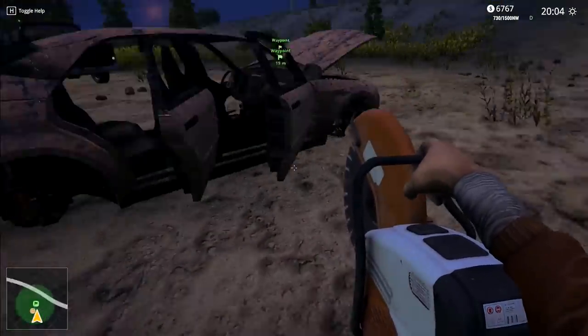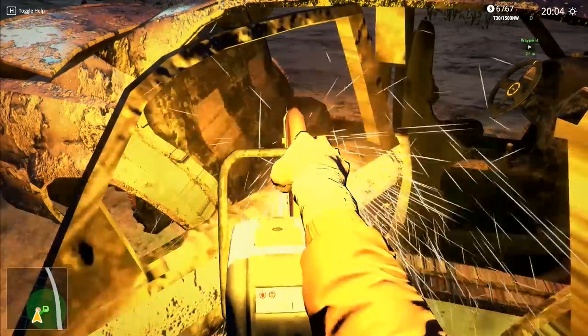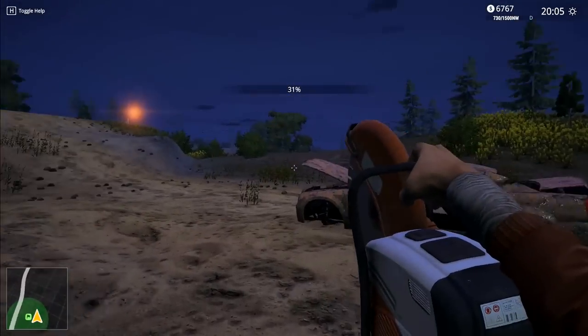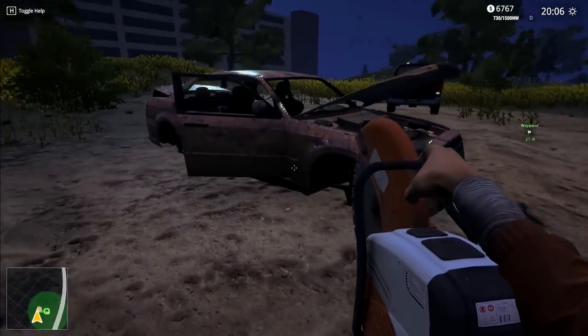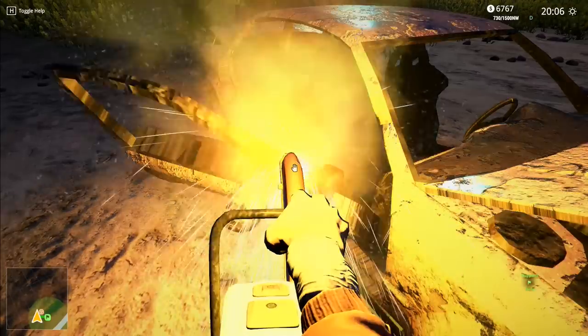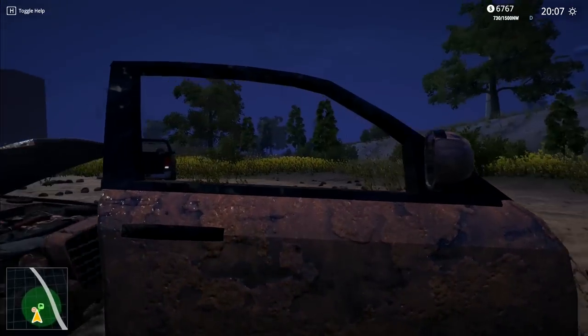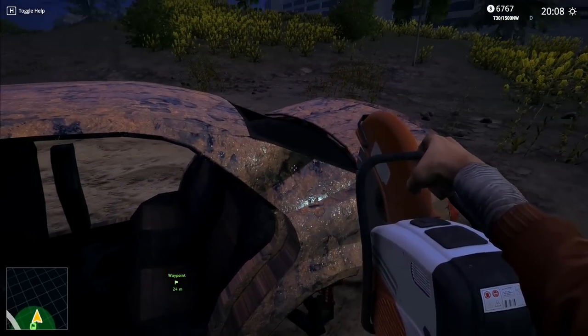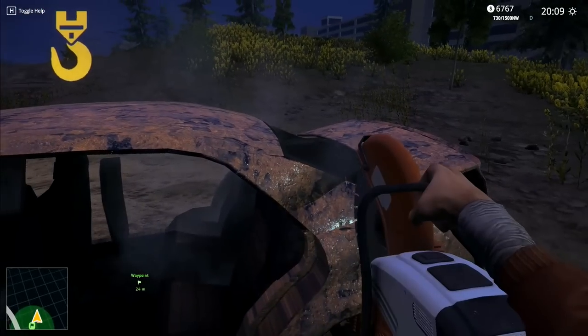So we can cut the doors off. Then we use a hammer to do the bonnet and the boot. We use a hammer and then we also cut the lid off. Some people do refer to the lid as a roof, but you know, it's a lid. We've got a big tin can here - we're trying to take the lid off. We want to go there, cut the lid off. There we go, so we've cut the lid off.